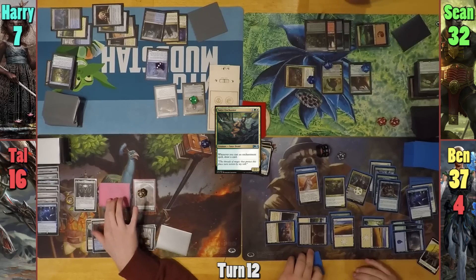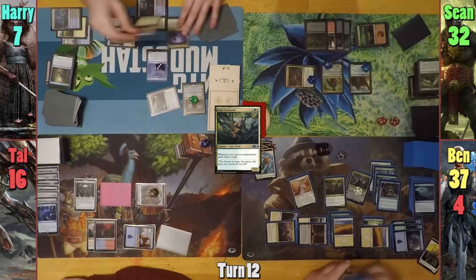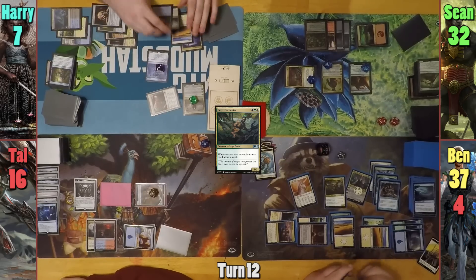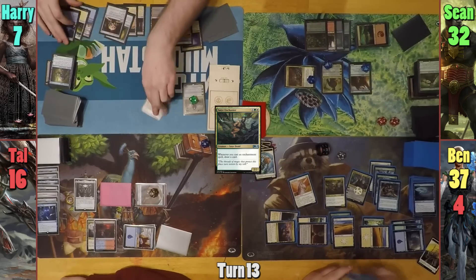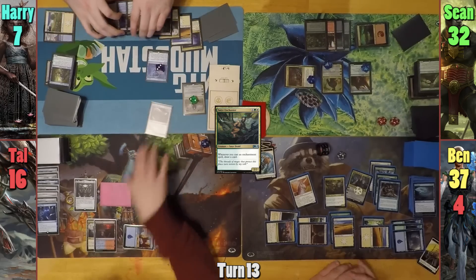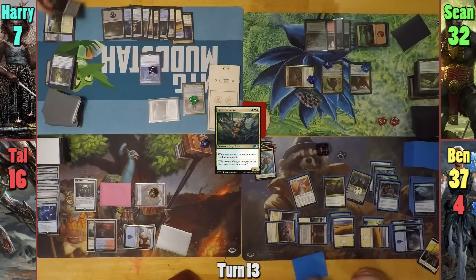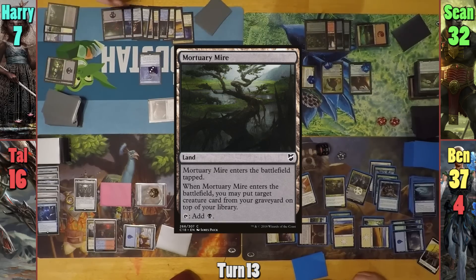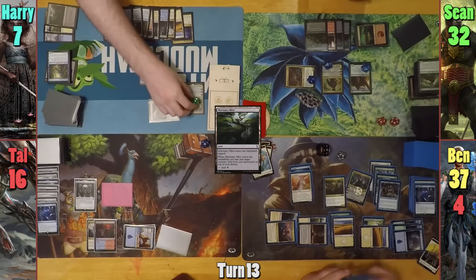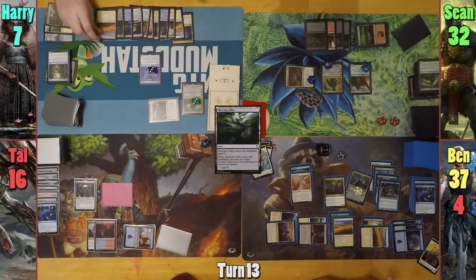Tal then swings the Battlesphere at Ben, who blocks with his Unicorn. At the end of turn, Harry activates his Satchel and reveals a Plains, putting it into play. On Harry's upkeep, he activates the Satchel once more, flipping a Swamp — who knew manipulating the top of your library was so good? He draws for turn, plays a tapped Mortuary Mire returning nothing, then upticks Aminatu doing the old switcheroo. He plays a Plains for his land for turn and passes.